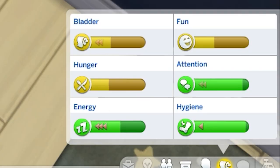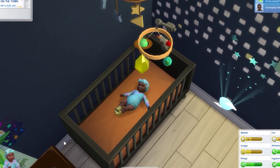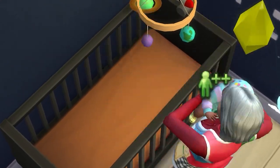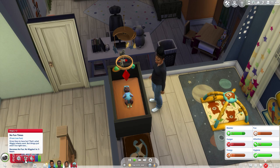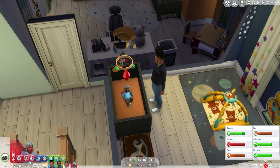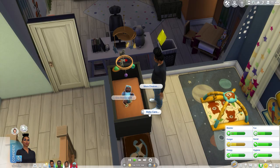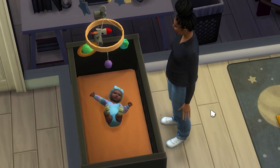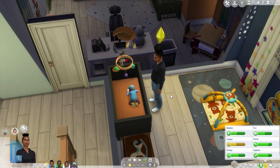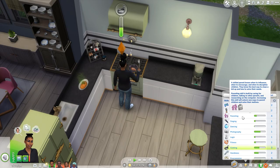I found that infants' needs go from 0 to 100 real quick, especially when they're tired. It's very important to keep an eye on their needs and check back often. My infants' moodlets were almost always a plus 2 or plus 3 — sad or angry — when one or more of their needs were low, so check back in often. If you own Parenthood, taking care of an infant will increase your adult sim's parenting skill.